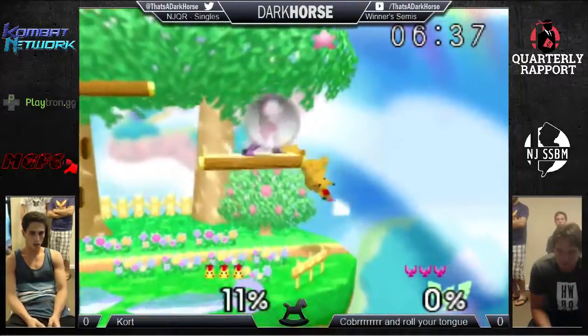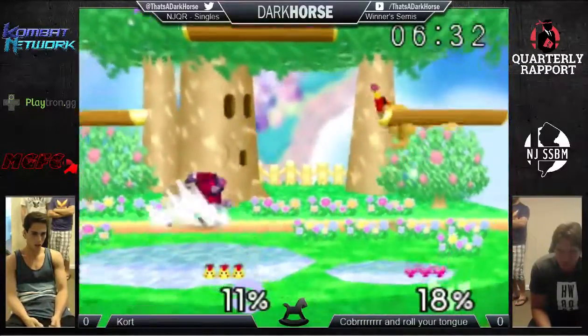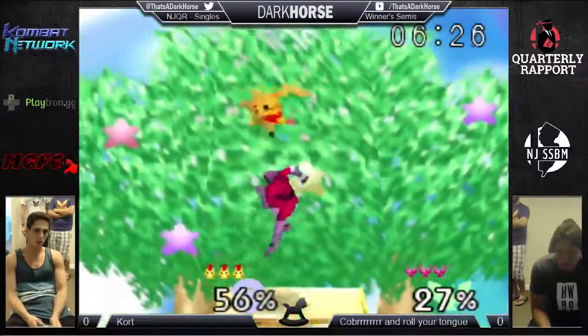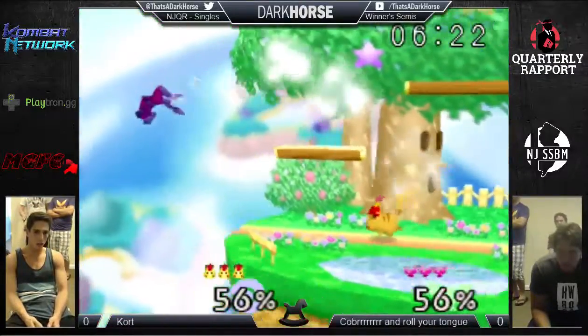That was good by Cobra there. I think the forward tilt has good knockback — I think it's a really good edge guard and I don't think enough people use it. Especially because Kirby is coming up low, you can just angle the forward tilt down. It's gonna be like a trade with the fixed knockback parts of the forward air from Kirby, and you're not actually able to set up an edge guard.